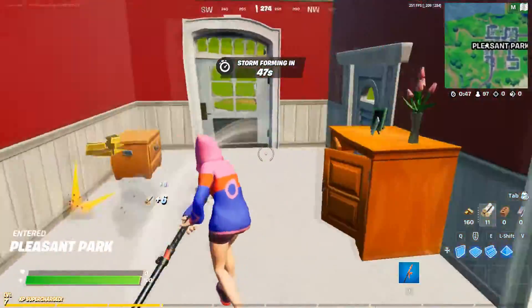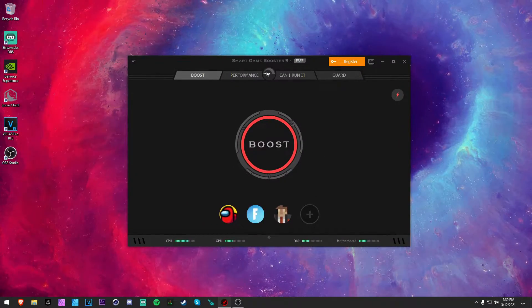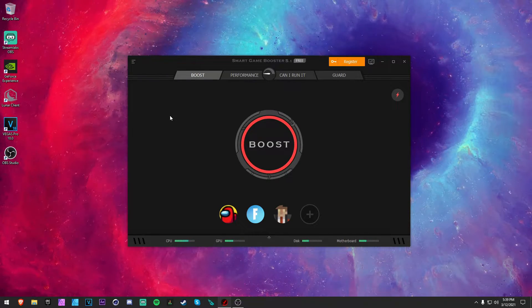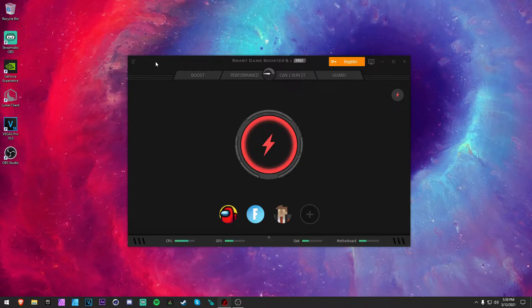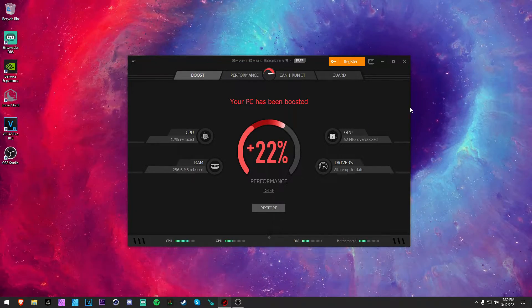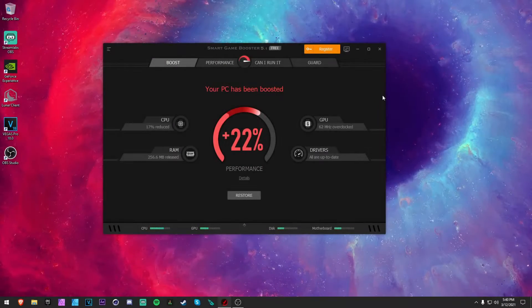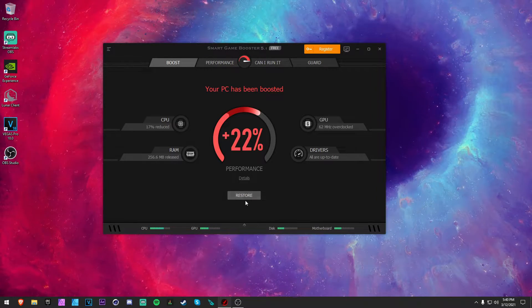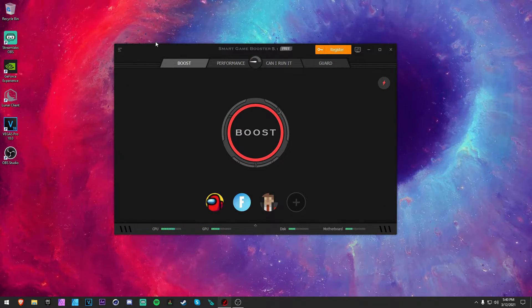I'm going to show you a program that will improve your PC's performance overall. Go to the link in the description and download Smart Game Booster — it's completely safe. Whenever you run Fortnite, just click Boost. It's going to reduce your CPU usage, unlock your RAM, and slightly overclock your GPU. This is a completely free program that will help you get the most out of all your hardware.